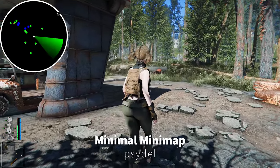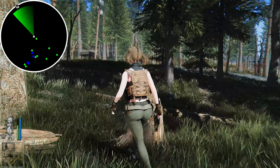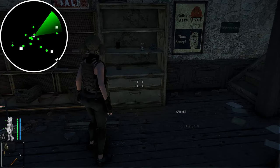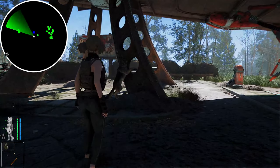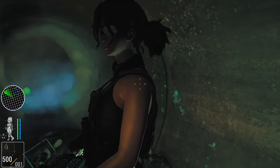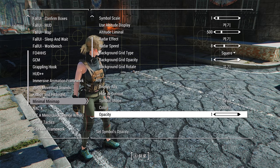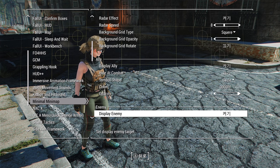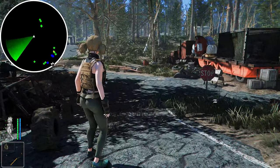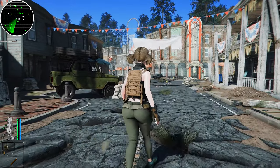Next up is Minimal Minimap. This mod displays a small map on the screen like a radar, as you can see in the video. This map shows allies and enemies, as well as entrances to buildings, barrel locations, and more. Allies are marked with blue dots, enemies with red dots, barrels with green squares, and the player with a white triangle. The map is quite large at first, so you may need to adjust its size and position. This mod can be modified through MCM, which is surprising because it has no ESP plugin. It's a pretty innovative mod.